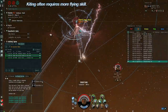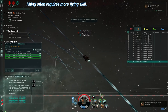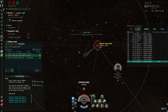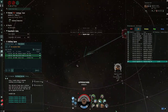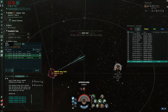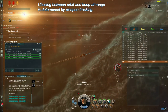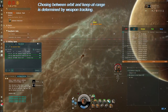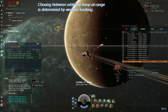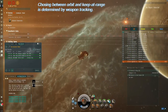If a brawler manages to catch the kiter with webs or a warp scrambler to shut down the microwarp drive, the brawler can delete that kiter. But against a very skilled kiter, this is much easier said than done. A kiter with a speed advantage can stay at range against a slower brawler, and there is nothing that brawler can do. A kiter may choose to orbit the target to mitigate enemy turret tracking, but this is only effective if the kiter has good tracking on their turrets, or is primarily using drones or missiles. If the kiter is using slow-tracking weapons such as railguns or artillery, they will have to minimize transversal using the keep-at-range tactic or flying away. Both keep-at-range and orbit are built-in automatic flying patterns, but a truly skilled kiter will also manually pilot their ship.